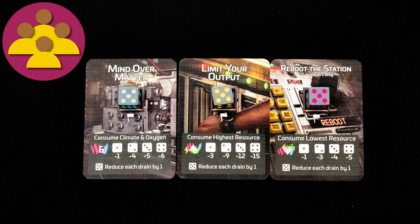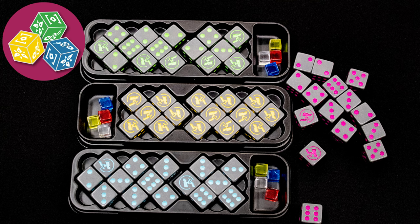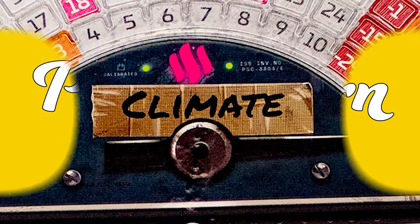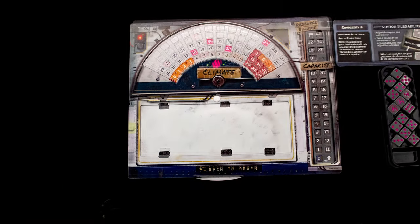Dice rolling and dice manipulation drive this game. Variable player powers mean each nation's astronauts use different dice manipulation mechanics.